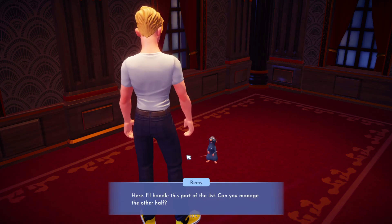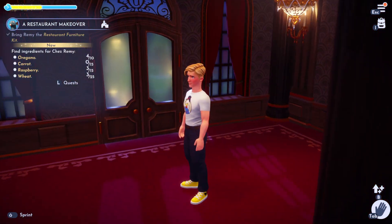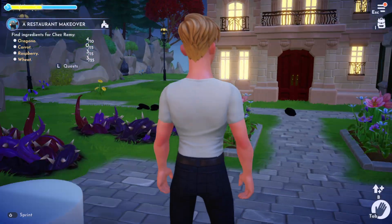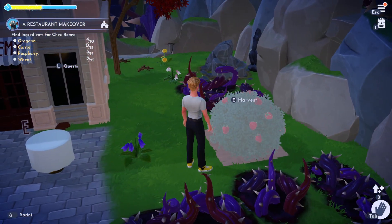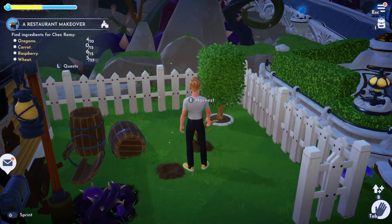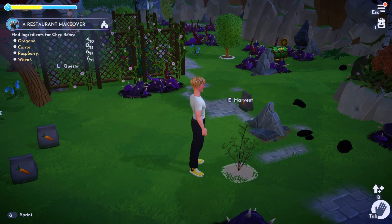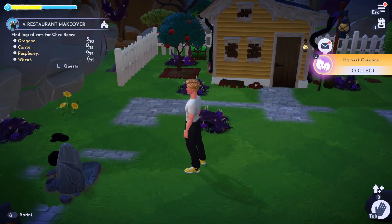Now he's saying we need some stuff to actually feed people with in the restaurant. So we're going to need some carrots, some raspberries, some wheat, and some oregano. For some of these, we can actually pick the raspberries right outside the restaurant. I've grown some wheat here already so I can pick that. And this here is the oregano — this is what it looks like in Disney Dreamlight Valley, and you can just harvest it straight out of the ground.